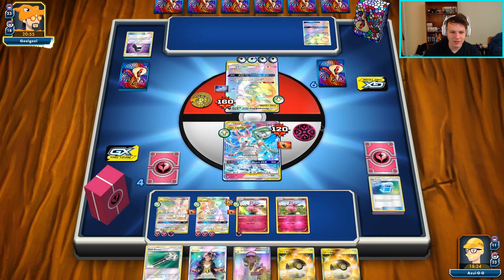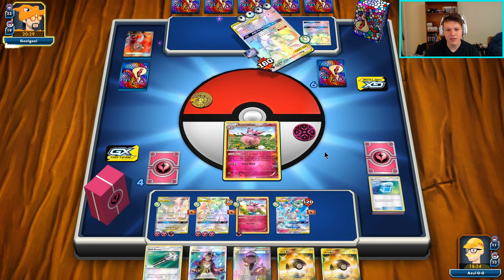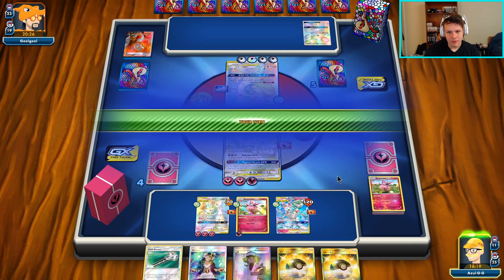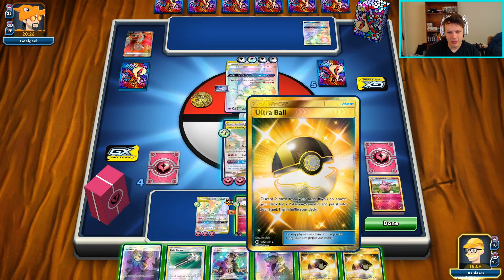Now we can go Guzma and knock out that Todewong on the bench if we want to. I think I want to KO this Mewtwo first and then worry about the next knockout. I just want to top deck a Pokemon Ranger, but now I can freely play N to see more cards and get us out of this unfortunately slow situation. They're going to knock out one of our Aromatisses, or they're going to Damage Change to it - I think I did want to put Wonder Energy there. Damage Change has gotten pretty annoying at this point.